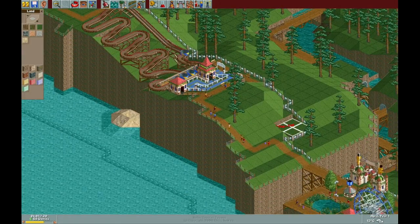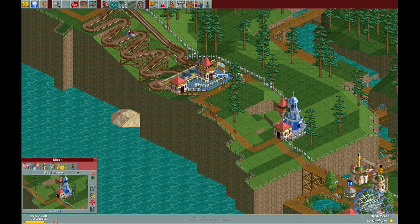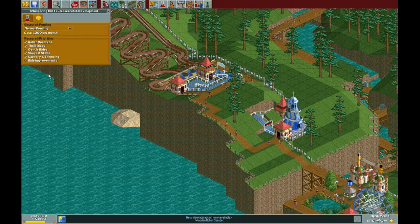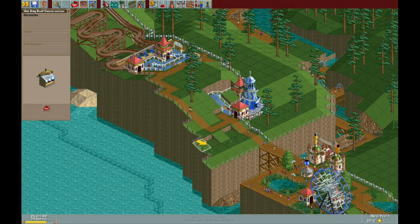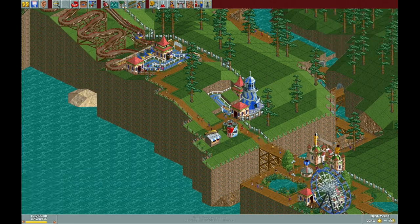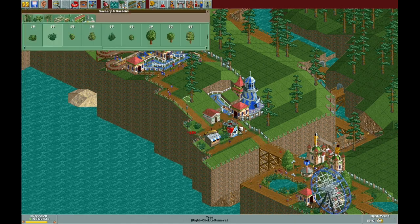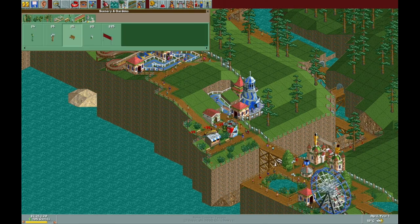I couldn't think of a name for it actually, so if you have a good name for it, I'm open to suggestions — go ahead and write one in the comments below. Next one was a spiral slide, which I wanted to get nestled into the little corner there. I wanted to put some food stands kind of along the inlet there, which I thought was kind of cool.